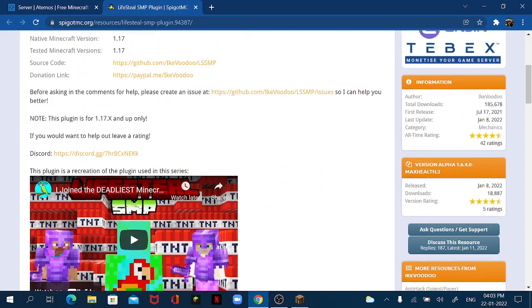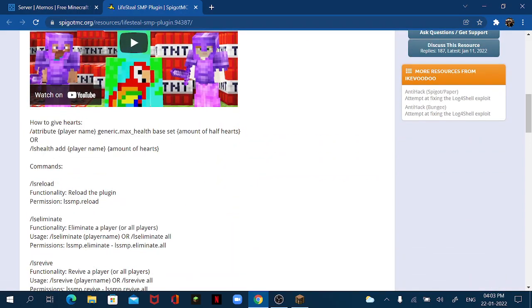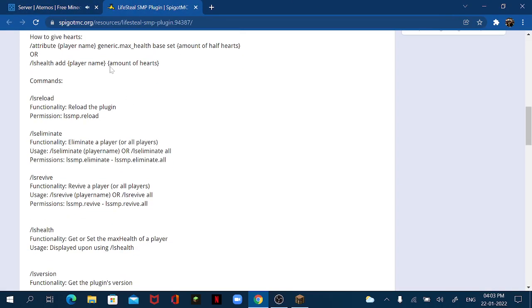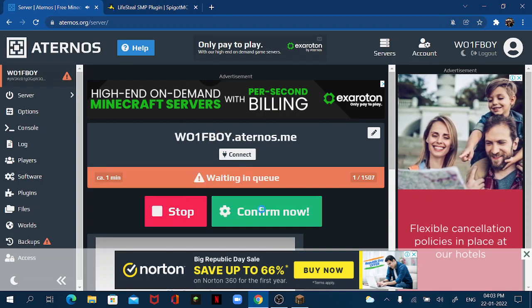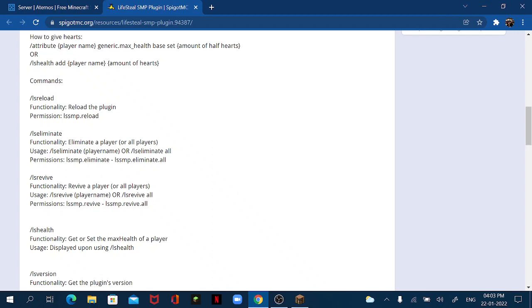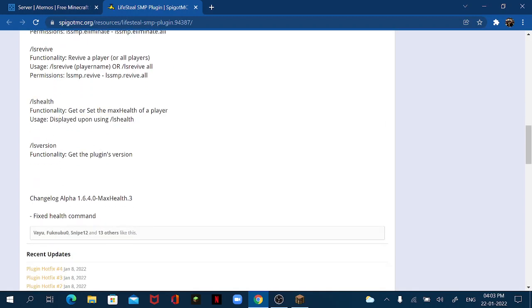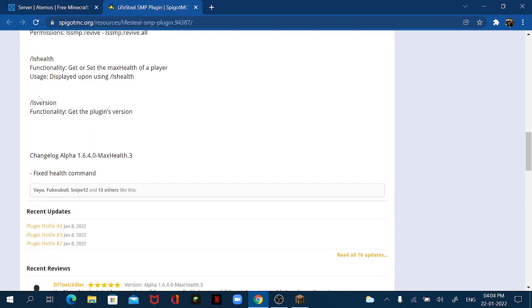While it loads, I'll show you the plugin page. It has commands like '/ls health', which is a custom plugin command, or '/attribute', which is a Minecraft-based command. There's also '/ls reload' to reload the plugin, '/ls eliminate' to eliminate or ban a player, and '/ls revive' to revive a player after they've been eliminated.